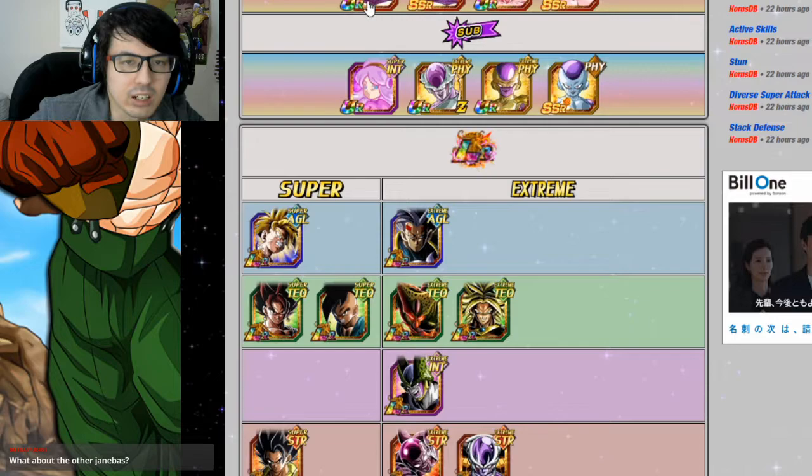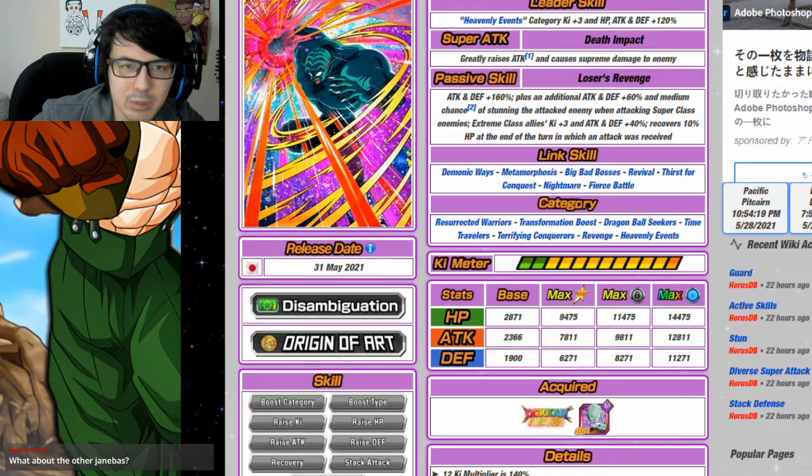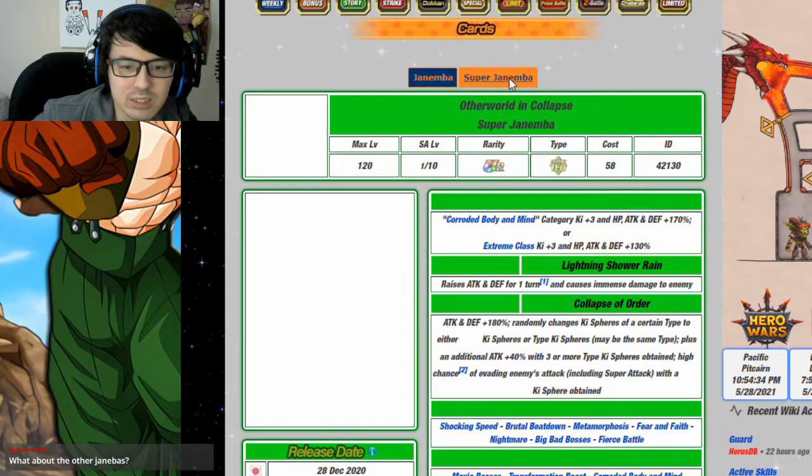For Transformation Boost, you'll notice that Cooler is the preferred leader, and Garlic Jr actually links pretty well with him — Fierce Battle, Big Bad Bosses, and Thirst for Conquest. So you could run him with STR Cooler as a pretty decent linking partner.